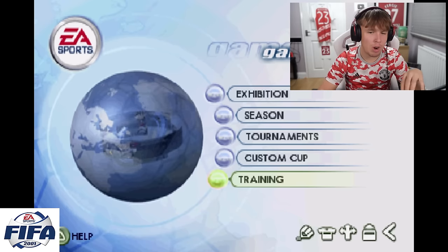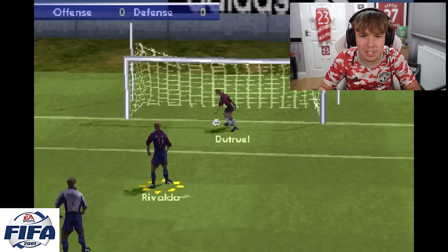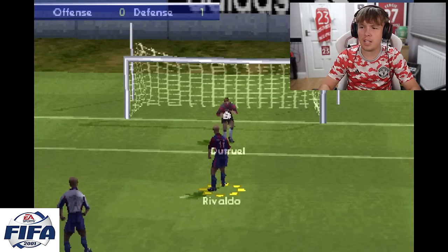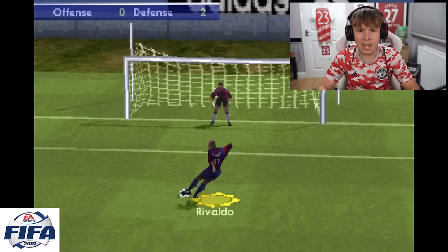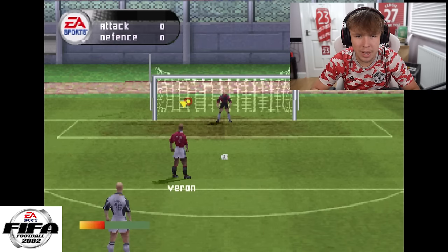FIFA 01 time! Let's get into the penalties — Rivaldo on the pen. Straight down the middle again. Come on Rivaldo! The keeper moved — can't direct it again. But yes! The keeper moved and we sneak it in. FIFA 2002 next — first penalty straight down the middle, easy. Didn't even need more than one.